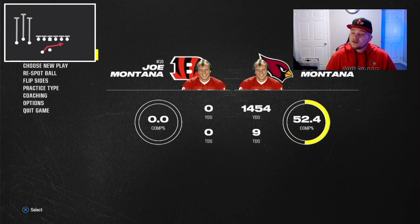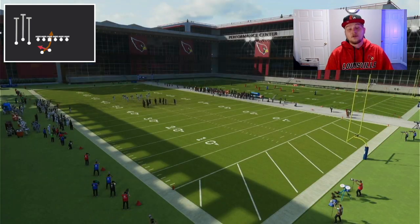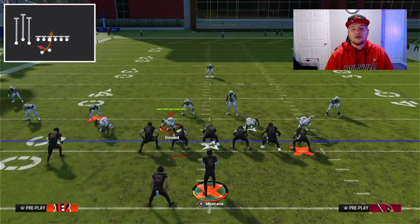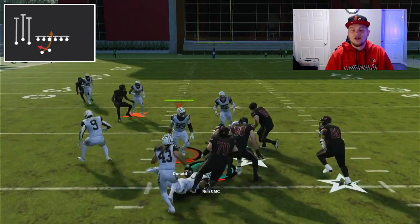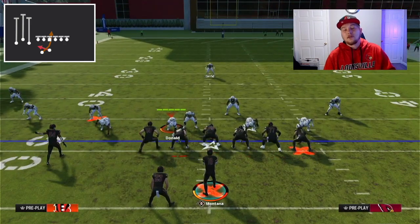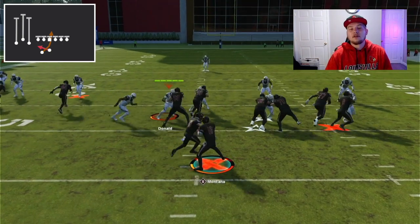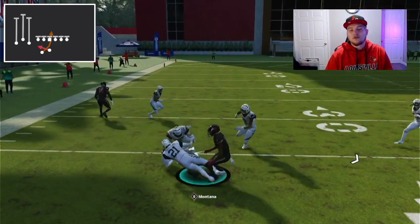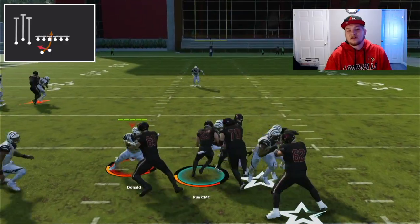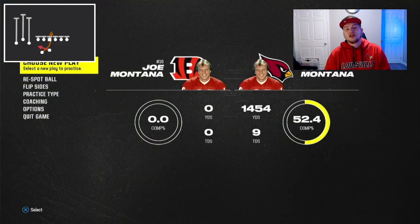The outside zone is very, very good especially against man coverage. With this read option, it's going to run a little bit different than from the last formation because the read key is going to be on the opposite side — the running back is on the opposite side. Right here, that's an obvious handoff to your running back scenario because that defensive end bit down on the read key. He would have played the quarterback if option defense was on aggressive and they played the running back. So with the read option, you make the right read and hold it with your running back.